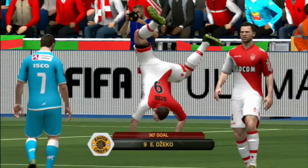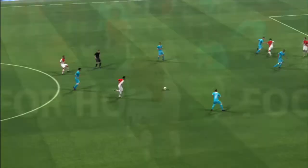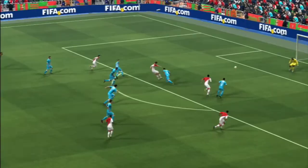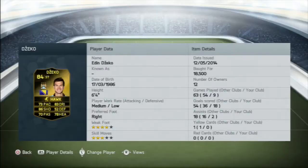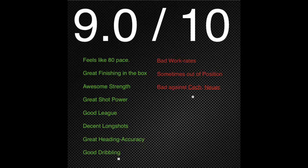He's one of my favourite strikers in the game — definitely in the top three. He's just brilliant. For 18k as well, it's really not that much. I played a few more games after those clips — three or four more — and he managed to score 18 goals in nine games, which is an average of two per game. That's the team I ran him in. I'll do a squad builder on him if you want. I rate Dzeko 9 out of 10. He feels like he has 80 pace, great finishing in the box, awesome strength, great shot power, a decent league, good long shots, great heading accuracy, and good dribbling. His work rate can let him down and he can be out of position. Cech and Neuer seem to be his kryptonite — they often save him. But Edin Dzeko is one of the best strikers I've used. Definitely go out and buy him.